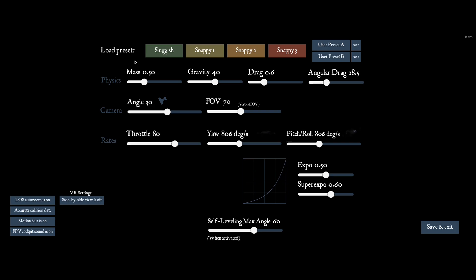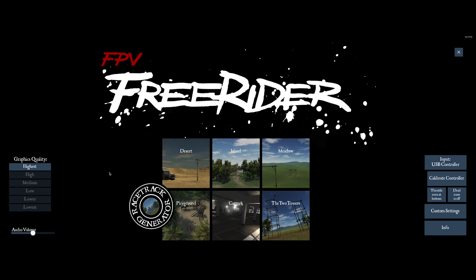I'm not sure what it starts off with at the beginning, but whatever it was, it was very, very sluggish — which is actually fine, I thought it was pretty good for something like a centerwhip. But I switched it to snappy two; snappy three was a little too crazy. So snappy two is what I set it to, and it seems a little more like what I'm used to flying. Save and exit.